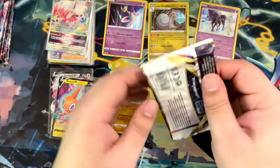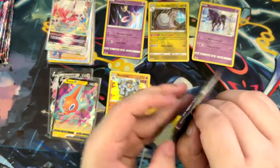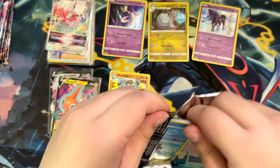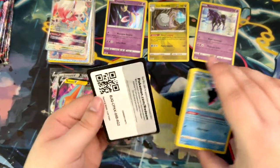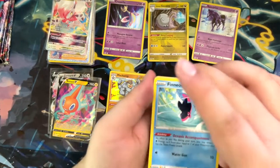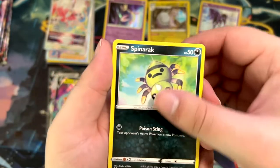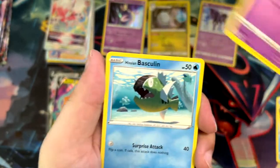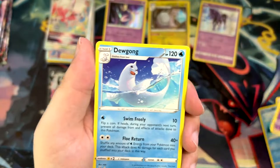Two alternate arts. I have heard of the infamous booster box which can give you two alternate arts. But as is plain obvious, you can also get no alternate arts — basically as I did for my first Astral Radiance opening. I only got an alternate art on my second opening, which was the one on my channel, and we got the chase card.